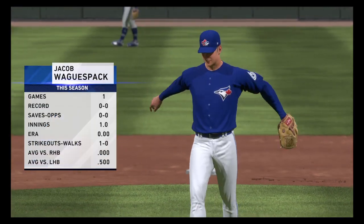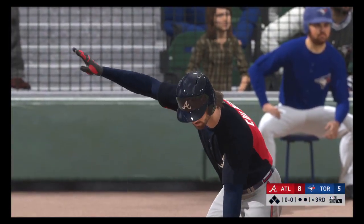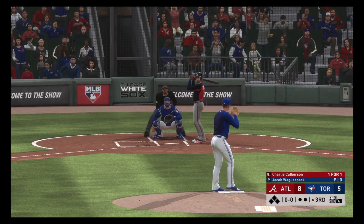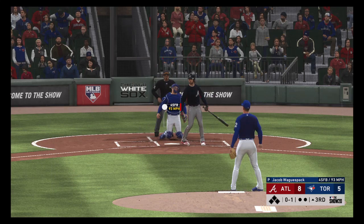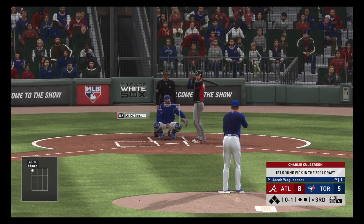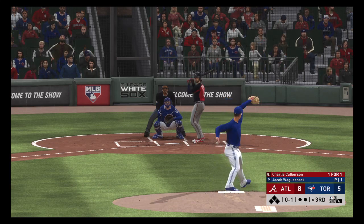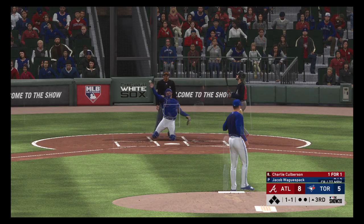Jacob Wagyu's back — right-hander standing six foot six will take over pitching duties here. New inning set to get underway, and stepping in is the veteran shortstop Charlie Culberson. Fouled away, then a check swing — but he holds up in time, ball one.